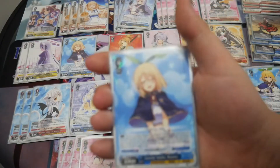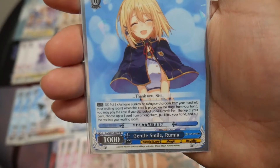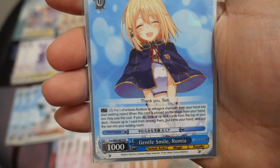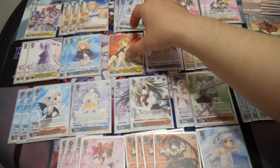I'm running two copies of Gentle Smile Rumia. When this card is placed on stage from your hand, you can pay one, pitch a Fantasia Bunko or magic character from your hand into the waiting room. If you do, look at up to four cards from the top of your deck, choose up to one card from among them, put it in your hand, and put the rest into your waiting room. So you can grab climaxes or events, not just characters.